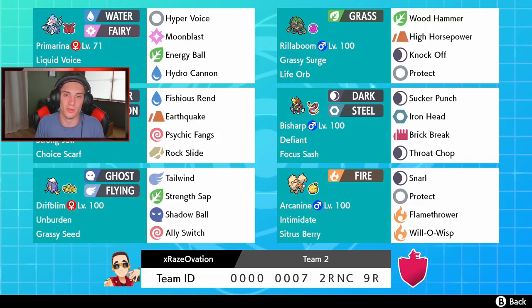We've got Primarina in the top left corner with Liquid Voice, Hyper Voice, Moonblast, Energy Ball, and Hydro Cannon. Energy Ball is going to be great in the grassy terrain — that's why we have it on there. Dracofish with a choice scarf has Earthquake, Psychic, Waterfall, and Rock Slide — pretty good coverage moves, and most of the time it's going to be able to outspeed and just go from there.